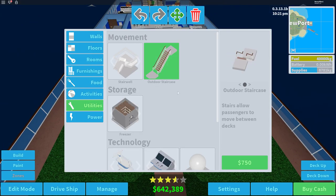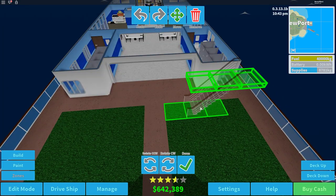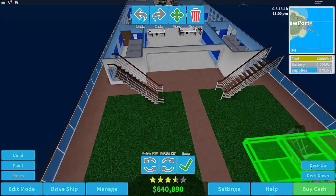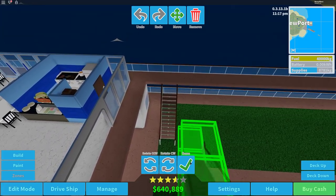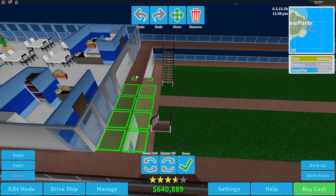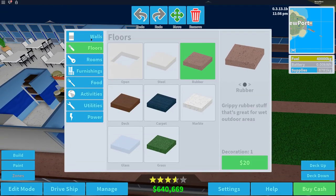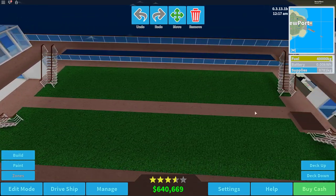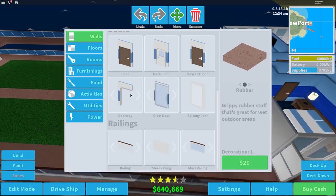Let's just put another staircase down right here so there's a lot of room for NPCs to walk around and easy access. We do have to fix that little gap — let's head back into floors, rubber, slide this across, place that there. We'll place the railings down later once we know for certain what we're doing.